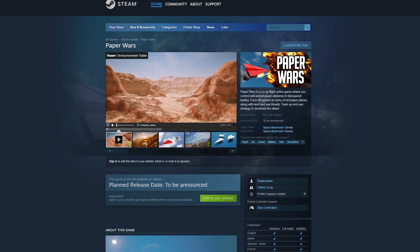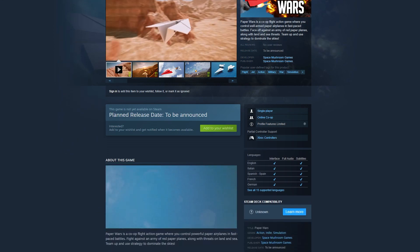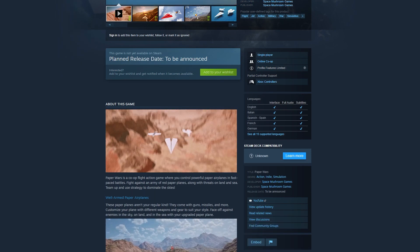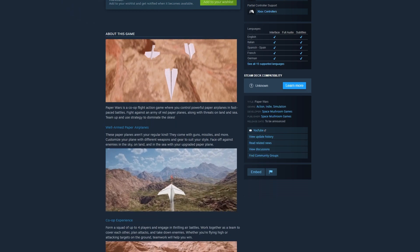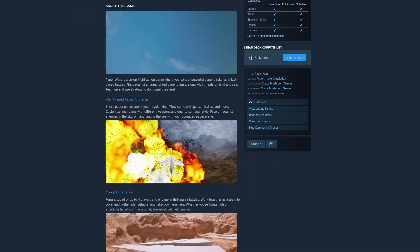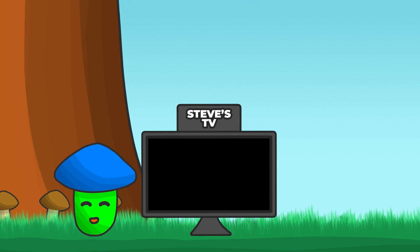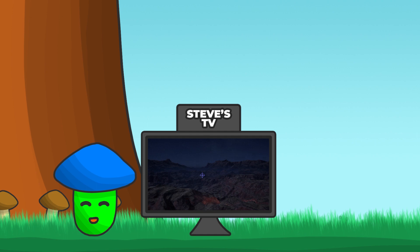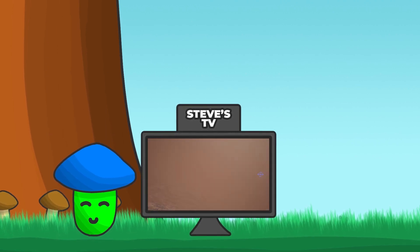I also made some GIFs — they have explosions, and I do love explosions. Anyway, if you like the game and would consider playing it, you can wishlist it on Steam now. It would mean a lot to me if you did — I'll put the link in the description. And with that, the video is done. If you enjoyed it, you can click on this TV I stole from Steve to watch the previous episode of Creating Paper Wars, where I made the desert map you saw in this video. Thanks for watching, and goodbye.